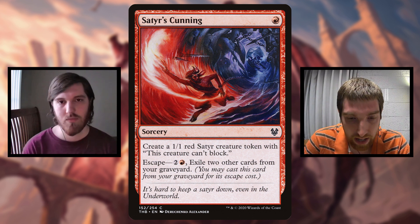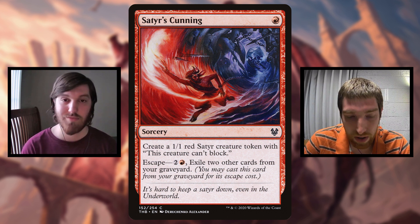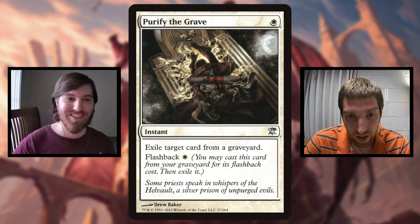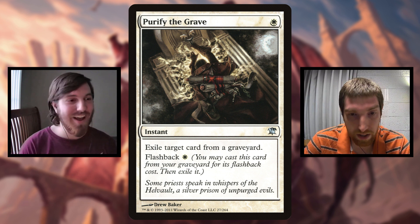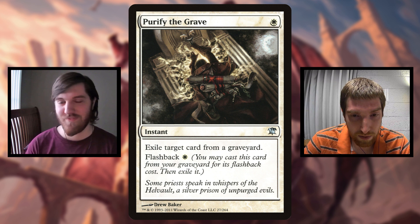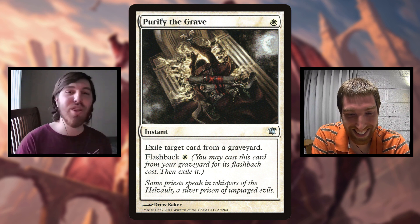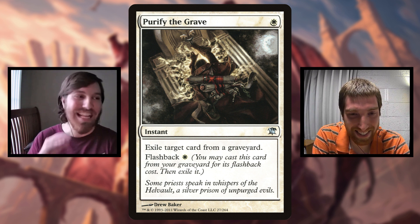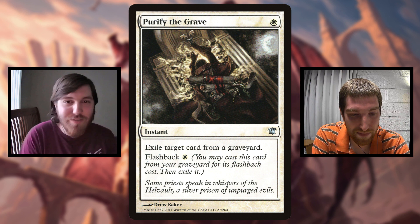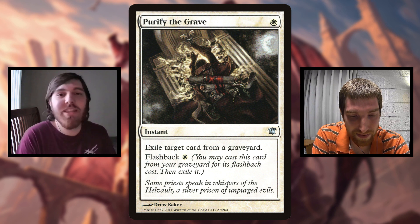I went for Flashback and Escape as the obvious choices. One special card I want to point out for Flashback is Purify the Grave, because it is an instant speed, one cost, exile target card from a graveyard with Flashback for one. The first time you cast it, you get an instant speed 4/2. The second time you cast it, you get two instant speed 4/2s. So for two mana you get three 4/2s at instant speed. That's insane - and this is a crappy sideboard uncommon from Innistrad that you'd never even think to put in a Commander deck.